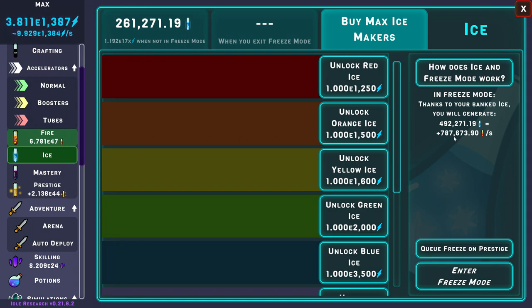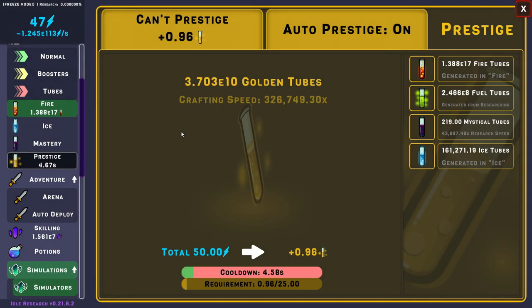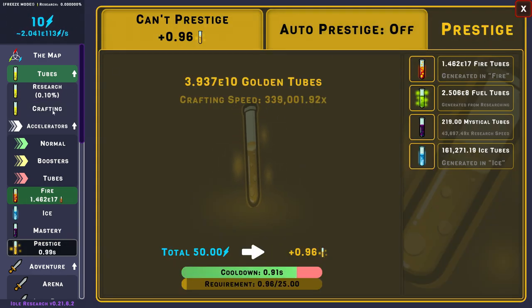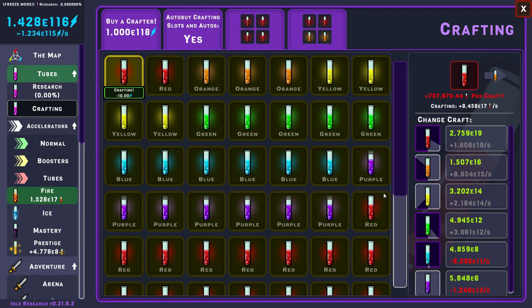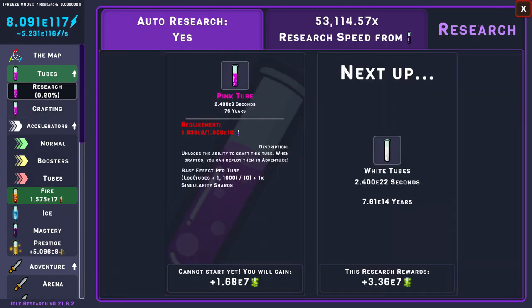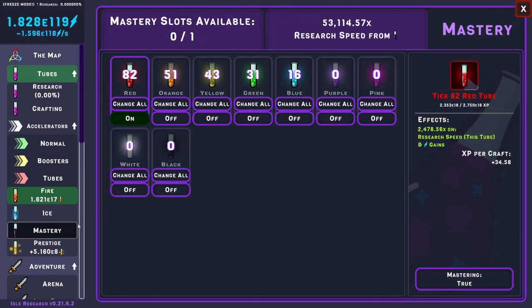Now it's time to freeze and get way more than when I had queue freeze on prestige — never used it before. Do you use it? Please let me know in the comments. 3.7e10 golden tools. I'm trying to do speed prestige, but the problem is to generate energy you have to kill mobs. I'll be able to speed prestige later, but right now I still have to do it manually. Did you notice my presets are on now? Good. I'll have to be much stronger than this to be able to speed prestige — I will, just later.